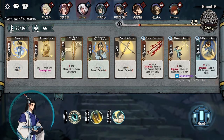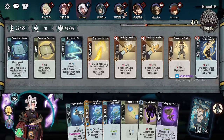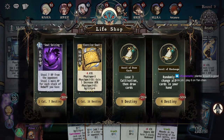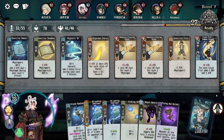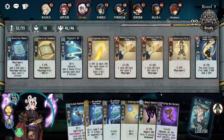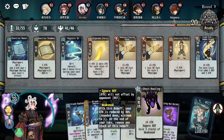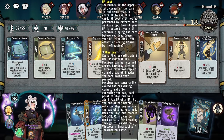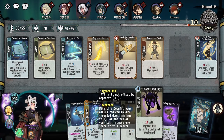Our opponent is pretty weak here. I think we're good to just keep greeding. This is not a very strong board but our opponents aren't challenging us. I guess we get ghost howling here — just really... we have the gold for it.